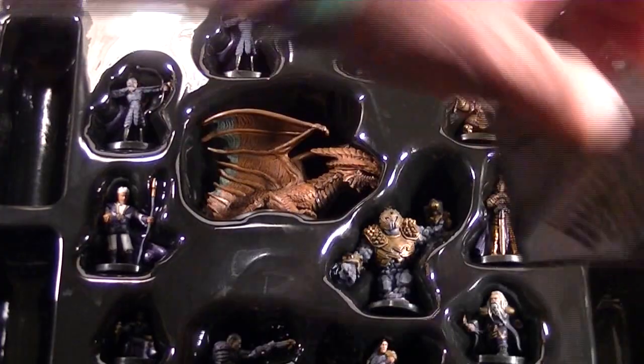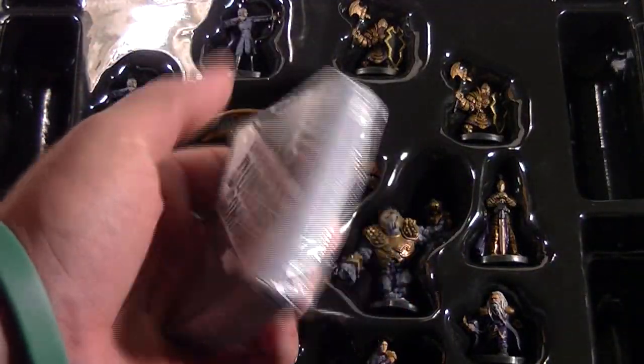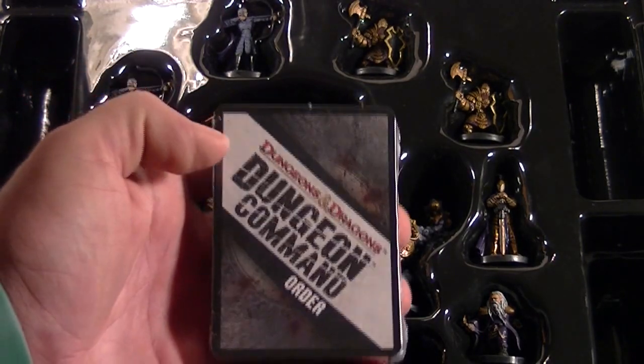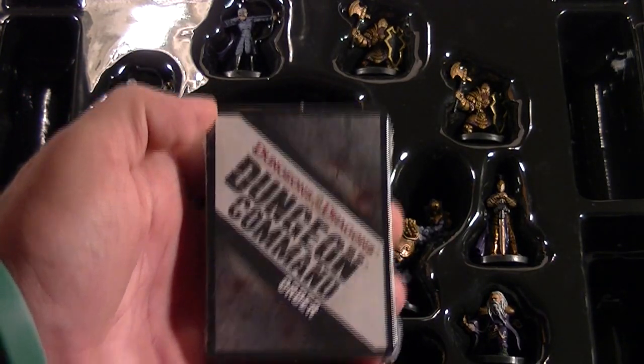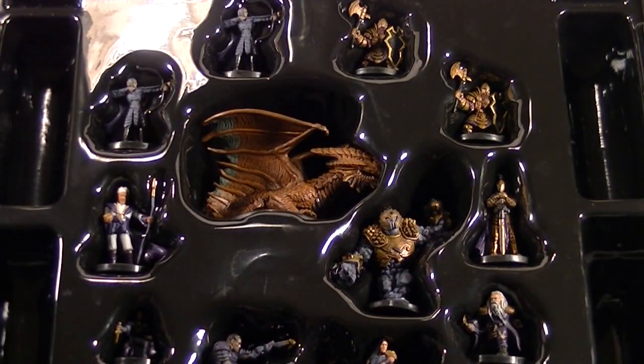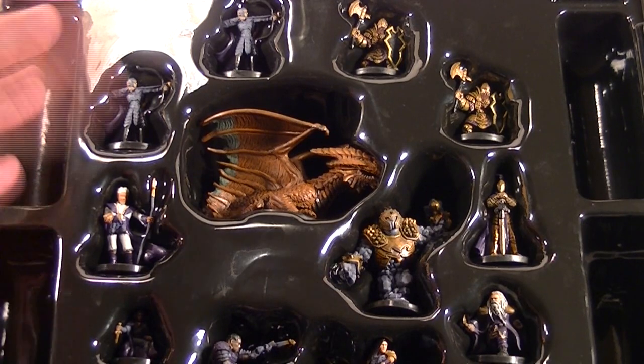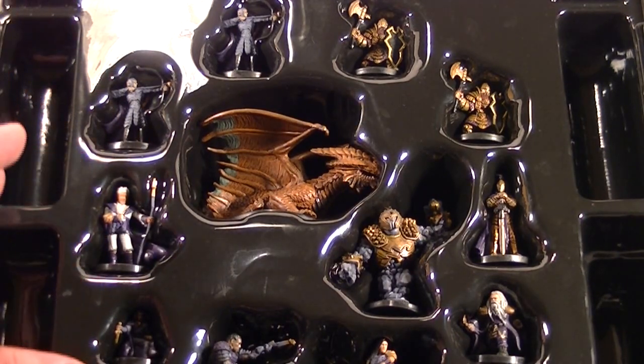There's also a deck of cards — two decks in reality, but they're packaged together as one deck. You have order cards and you also have creature cards, and we'll take a look at those as we get into the gameplay. We also have the miniatures, and each box contains twelve miniatures.